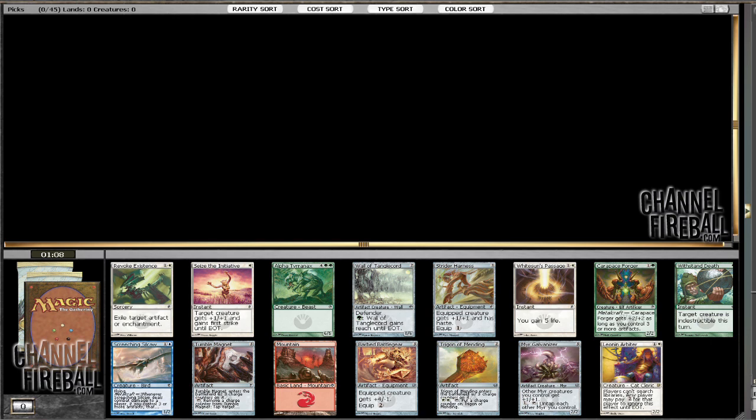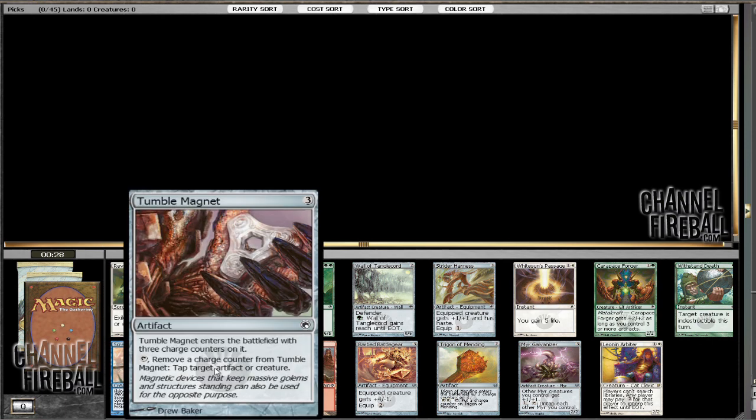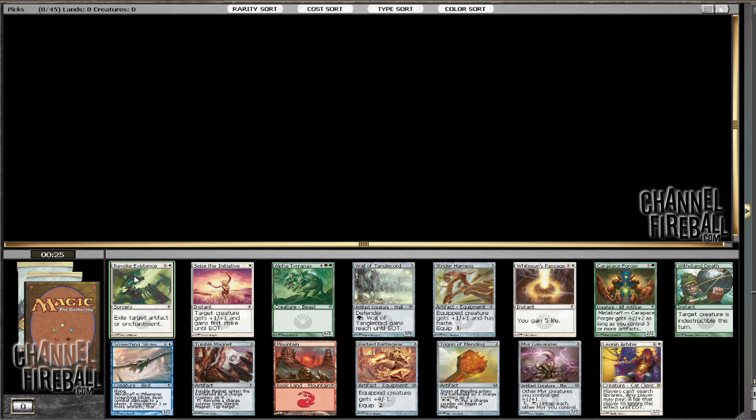For the first pack there are a few cards. I think Tumble Magnet is a decent pick. The Battle Gear doesn't seem too strong. Galvanizer could be a pick. I think the safest choice is Revoke Existence, mainly because it's a removal spell. White's a good color to get into, and it doesn't lock you into any strategy — there are white creature decks, there's Metalcraft, and this ignores all of that. So it's a pretty safe pick. Tumble Magnet would be a little bit safer but not on the same power level, so we're going to grab the white card.